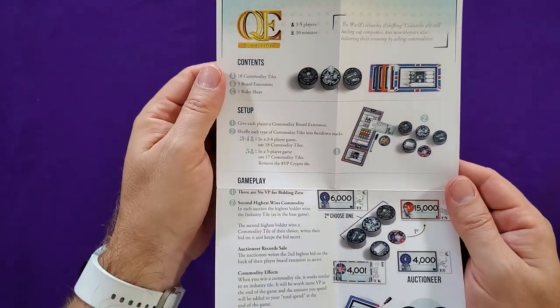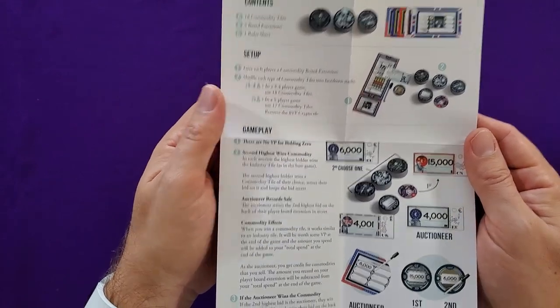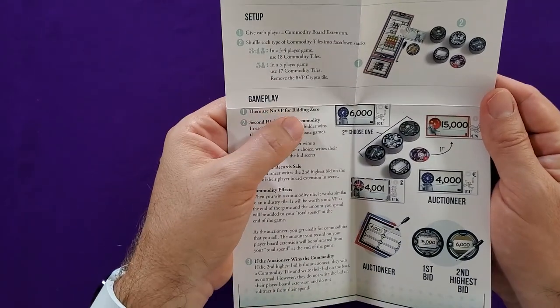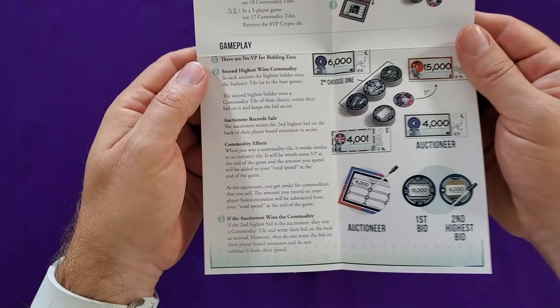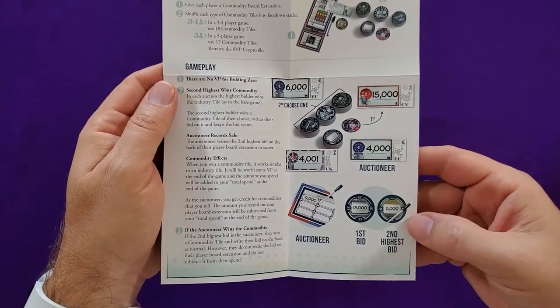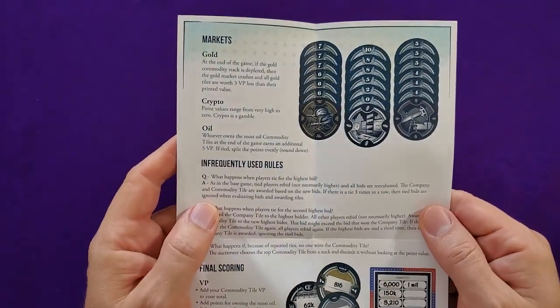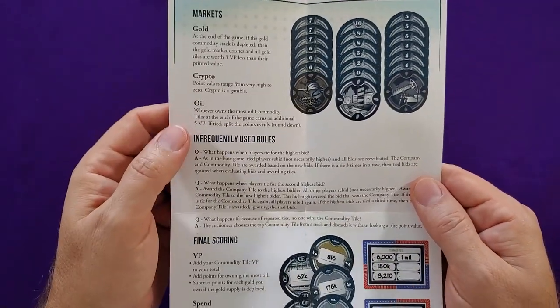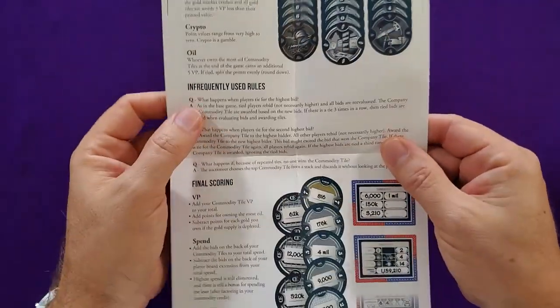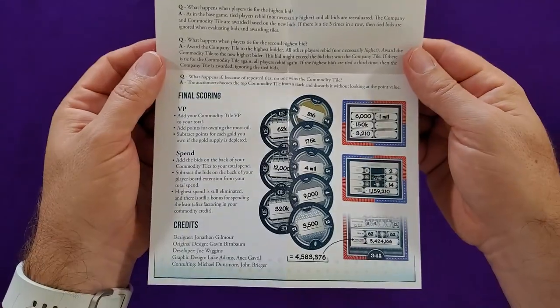So, what do we have here? We have the contents: commodity tiles, board extensions, and a rule sheet covering setup, gameplay, no more victory points for bidding zero, and the second highest bid matters — which is probably the most interesting thing about this. You also have gold, crypto, and oil listed under infrequently used rules. And then there's final scoring.